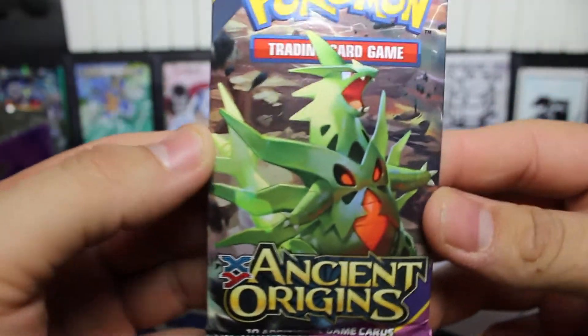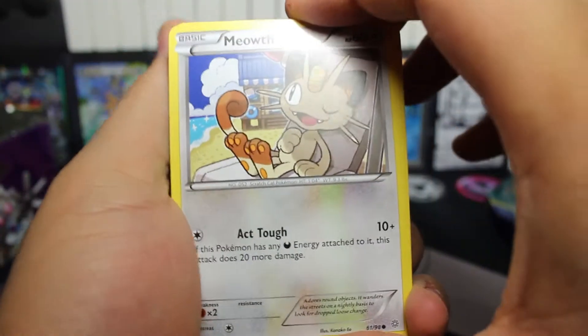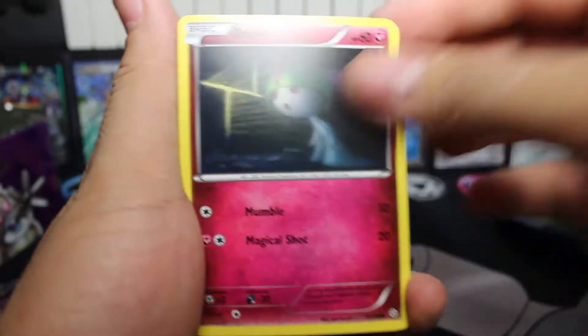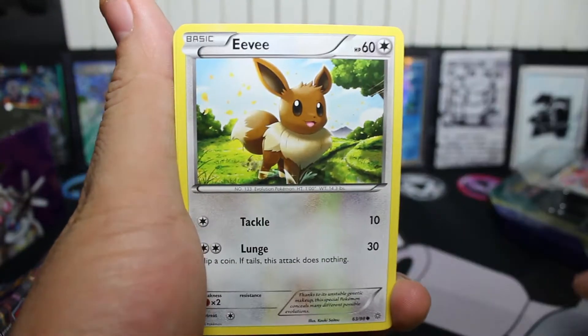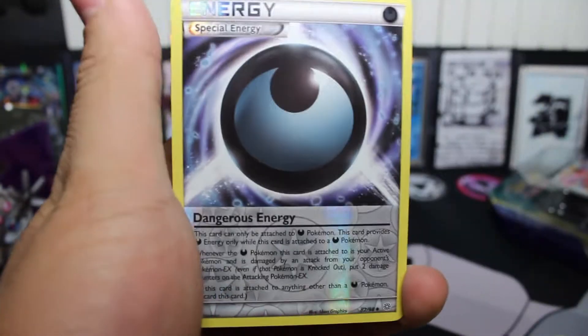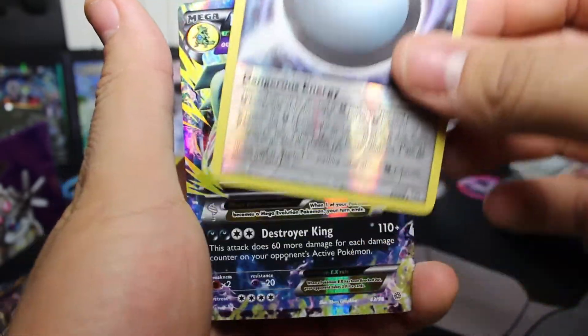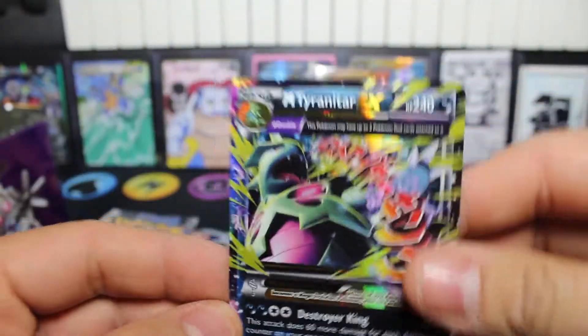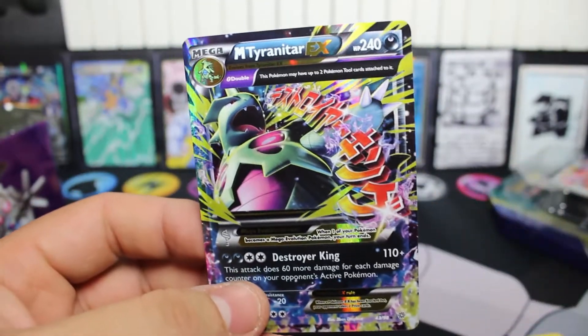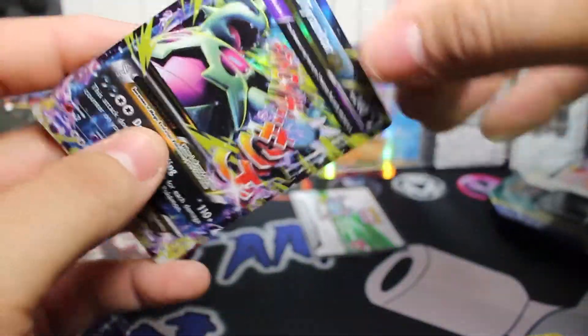Alright, so our next second pack is Ancient Origins. Again three and two. We have Meowth, Magyar, Routes, Oddish, Eevee, Vespiquen, Hex Maniac, Mentang. Our reverse is a Dangerous Energy, and our rare — oh what, oh nice! We got a Mega Tyranitar EX. 242 HP. Man, this is awesome.